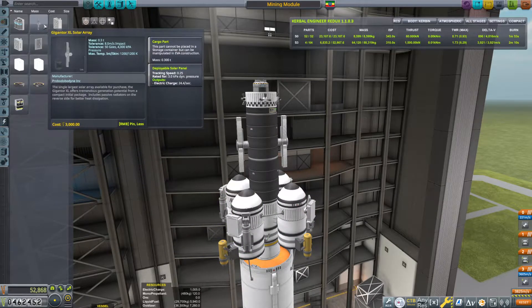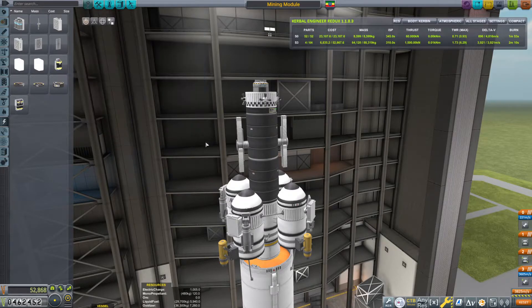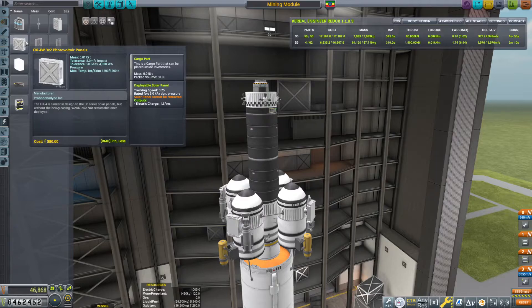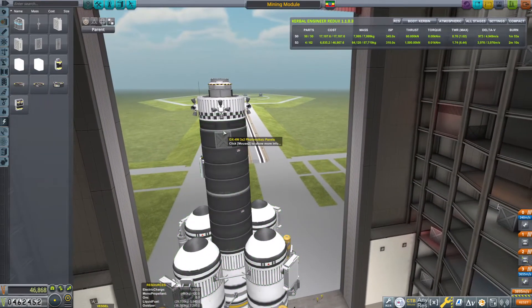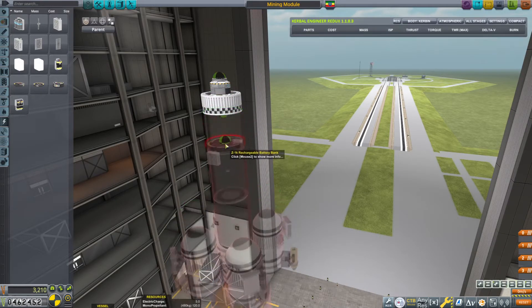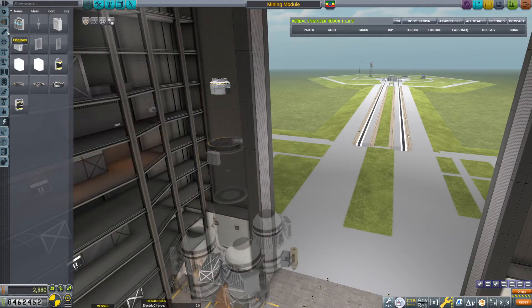So the gigantors output 24.4, which is way more than we need — we're going to drop that weight. The gigantors weigh 0.3 tons, compared to these guys here that produce more than enough and weigh far, far less. So we'll go ahead and put those on here. I do think that these RCS thruster blocks are overkill, and I also think this amount of RCS fuel is overkill. So we're going to ditch that — that was the 120.